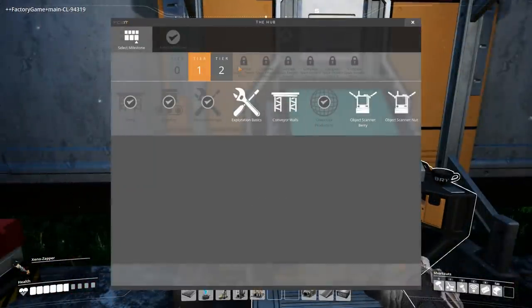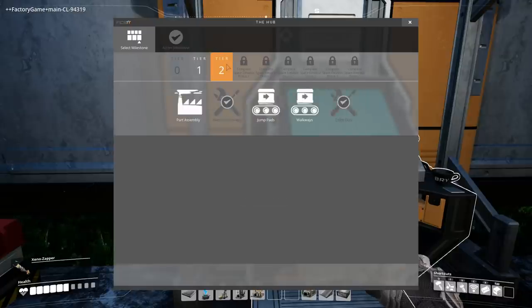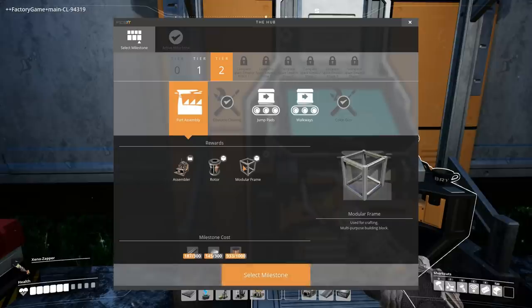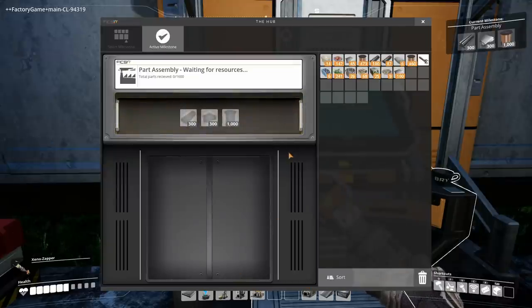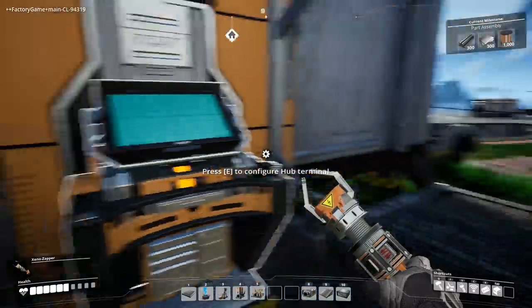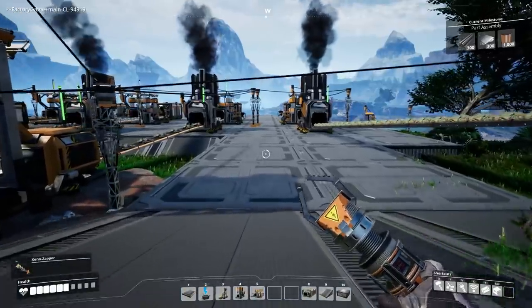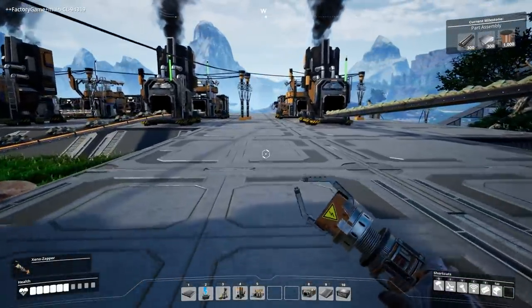In the meantime, I found out that in this version of the alpha, the color gun doesn't work. Let's get this milestone — it gives us the modular frame. I would imagine maybe the modular frame could be used for the rotor, but we'll find out. This is going to be the milestone: 300, 300 and 1000. So it's more of the same, which is absolutely fine.